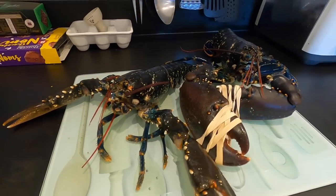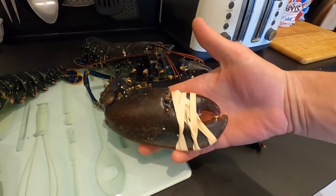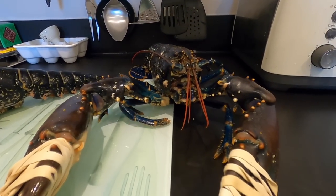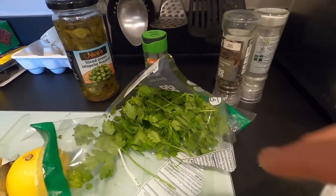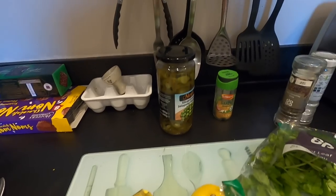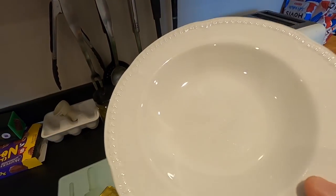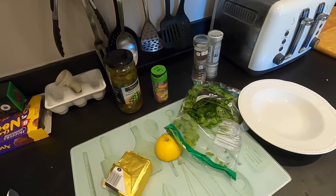Back in the kitchen now guys — we've got our lovely lobsters here, we've got the giant beast. What we're going to do is prepare these and get them cooked up. We've got a few ingredients here: a bit of parsley, lemon butter, some jalapeños, some garlic granules, and salt and pepper. I'm going to make up a nice little concoction and spread that over the lobster while we bake it in the oven.